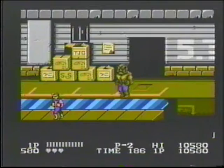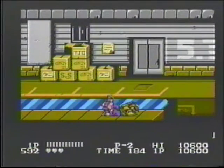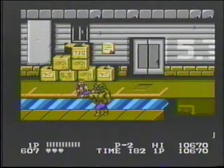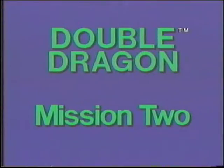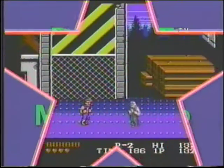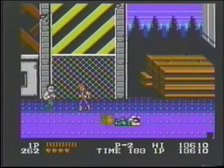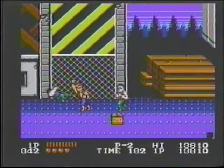Now for a bobo. Your best bet is to try to kick him off the edge. Be careful, you don't want to go off too. These loxars are real kickers. Punch or kick them. Dodge the box.